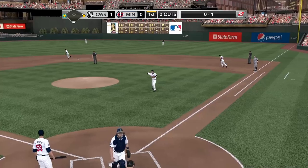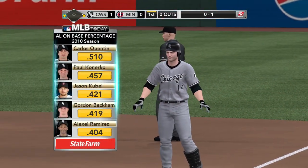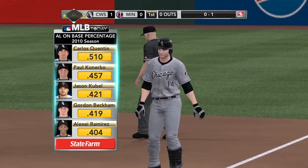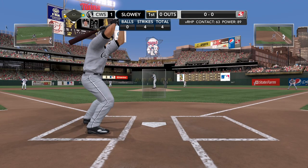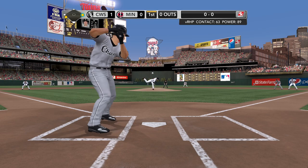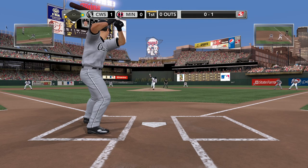Time to take a look at the on-base percentage leaders brought to you by State Farm. These guys really understand the nature of the game — they cannot help the pitcher retire them. They force the pitcher to throw it over the plate, put it in play for a base hit, or they'll take a walk. His two RBIs helped contribute to the offense in last night's ballgame.